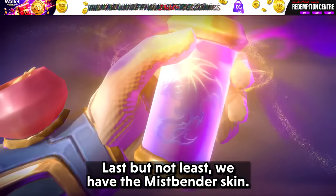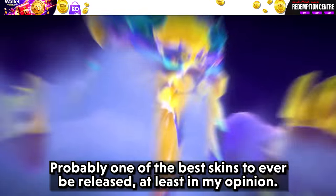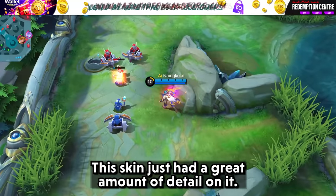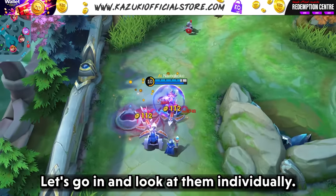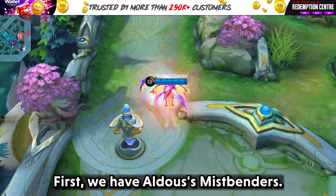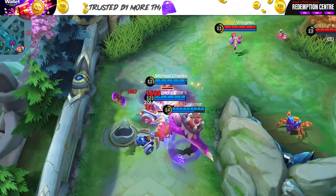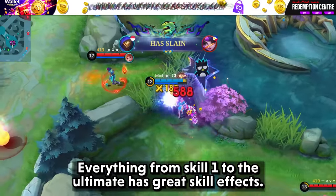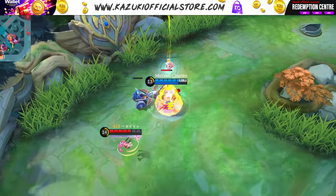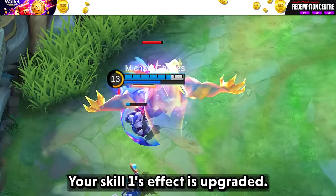Last but not least, we have the Mist Fender skin — probably one of the best skins to ever be released, at least in my opinion. This skin just has a great amount of detail. First, we have Older's Mist Fender. This skin is 10 out of 10 if we just look at the skill effects. Everything from skill 1 to the ultimate has great skill effects. There is also a special detail where if you have more than 200 stacks, your skill 1's effect is upgraded.